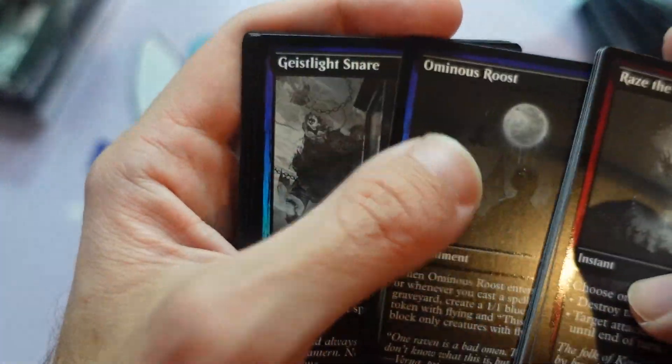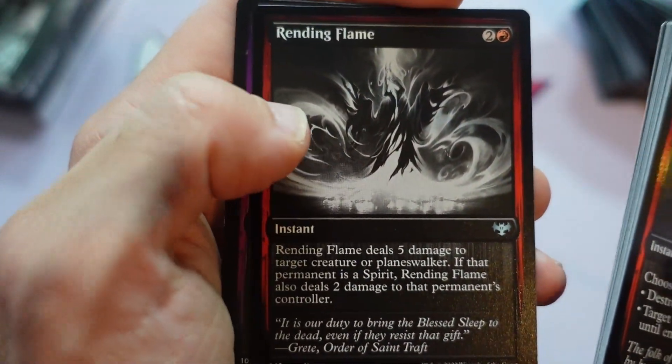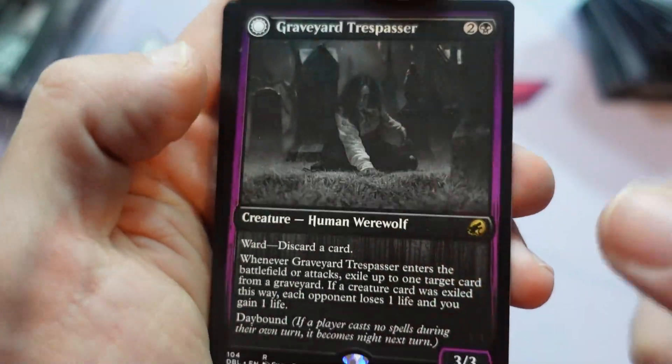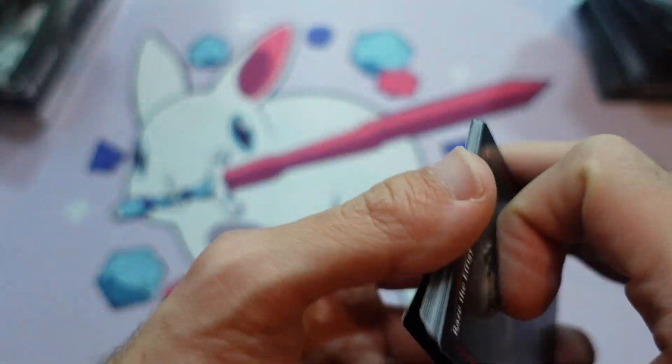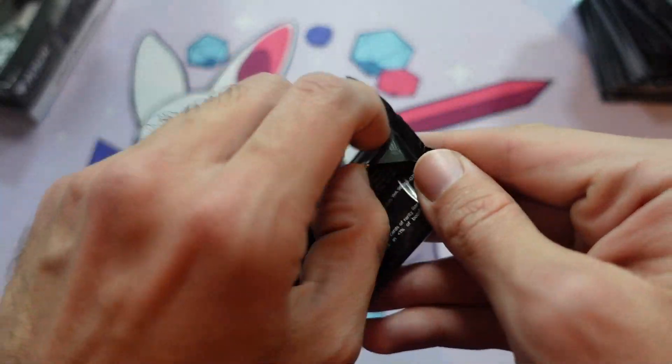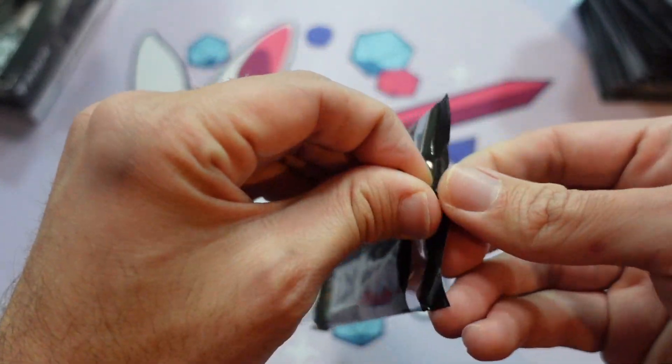For me, the basic lands are just amazing. Graveyard Trespasser right here, Inspired Idea, and then Sanctify at the back. But as for Double Feature, it's in stores now — one of the cool things about it is it's only for WPN game stores.